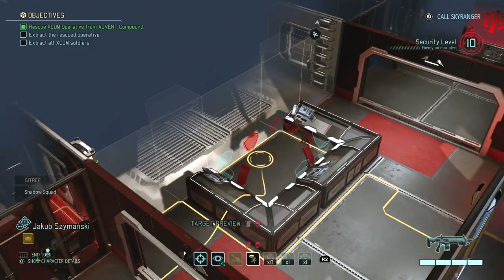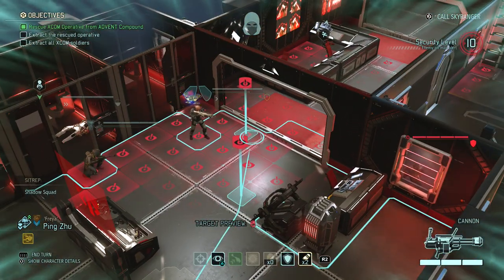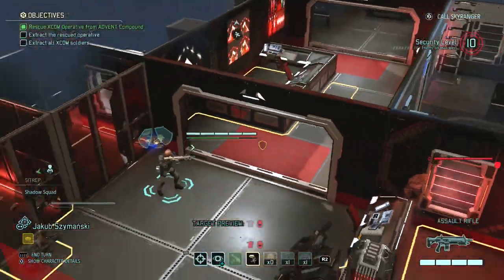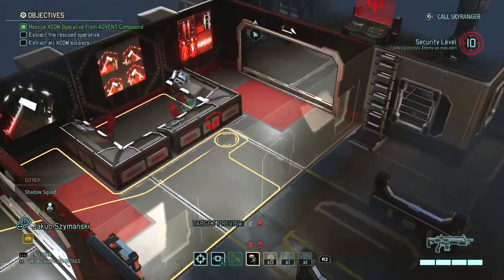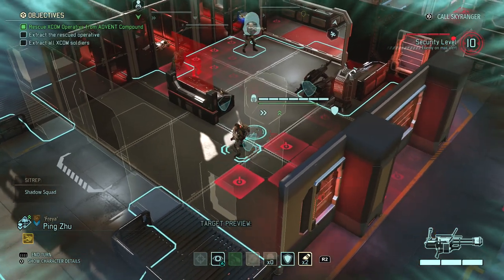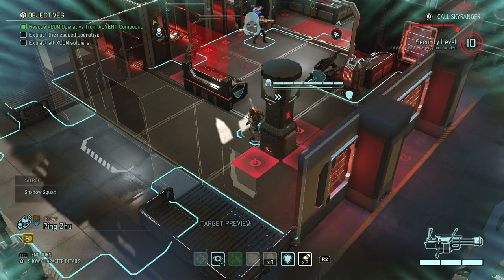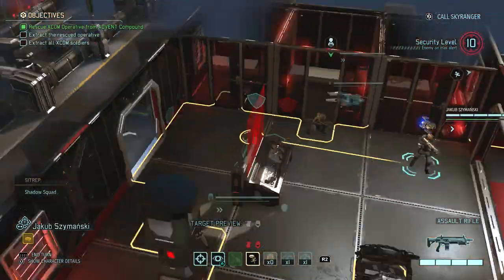Okay so this reveals her. We're revealed and also we are forced to evacuate here — okay it's here. So we're basically just gonna shoot a grenade. In some missions you can actually choose your extraction point, but this probably means we'll have additional units called in on us, and our Reaper is standing in front of the door so nobody can use her to pick up Mox. This is just a giant clusterfuck basically.